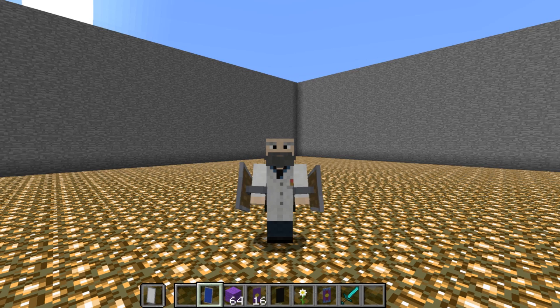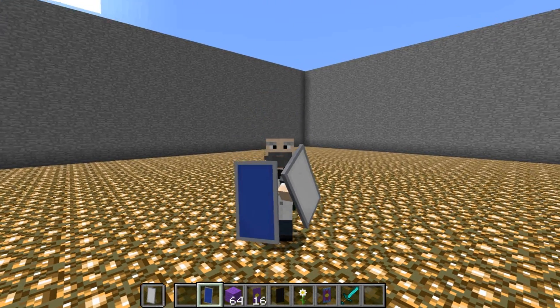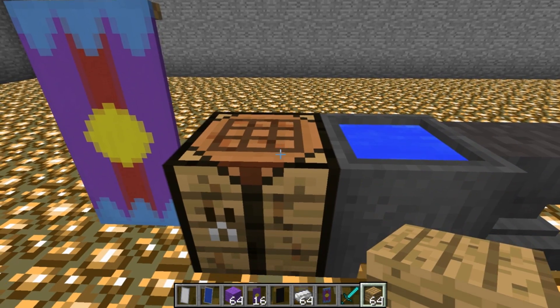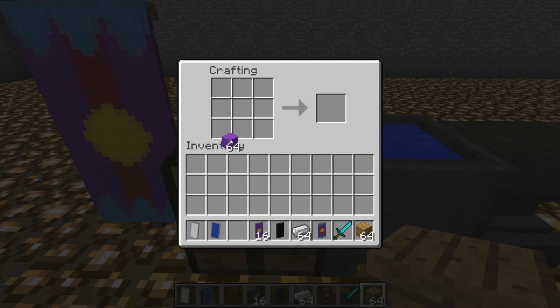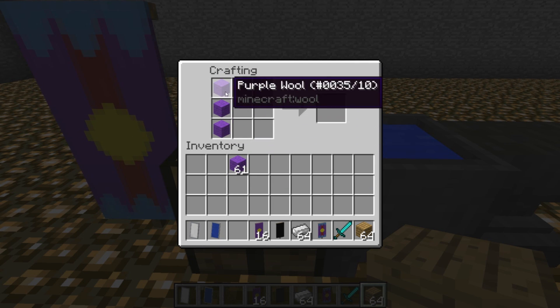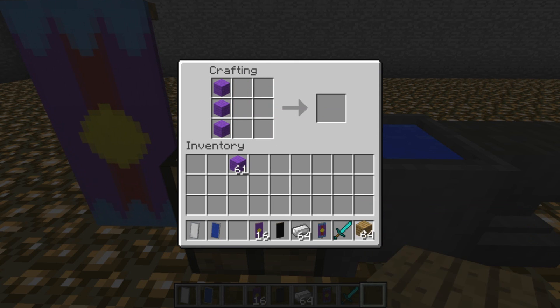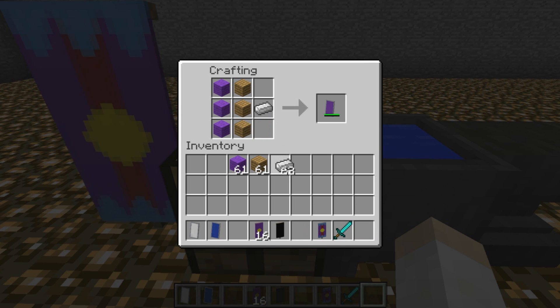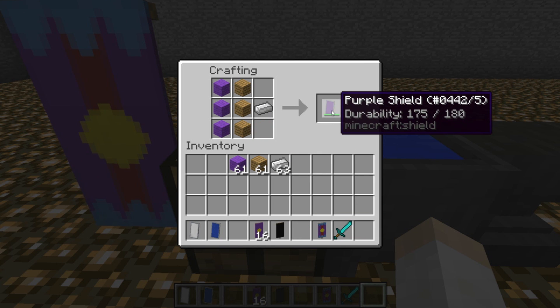Pretty much any color you can imagine. You can also customize these, which I'll show you. So let's get started. The crafting recipe for shields: you take some wool and place it in the leftmost column of the crafting table. Whatever color wool you choose is going to be the color of your shield. Then you take some planks, put those in the center column, and then one iron ingot, and that gets you a shield.